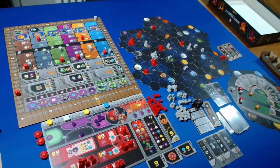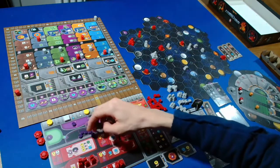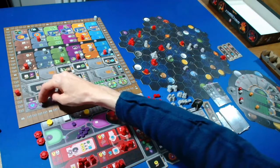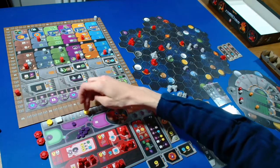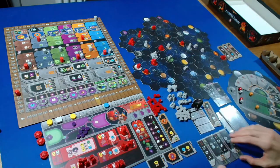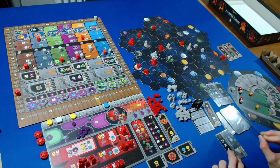I'm going to take a power QIC action, spending all five power to take the two terraforming steps. Then spend one ore and two credits to build a mine on this white planet.